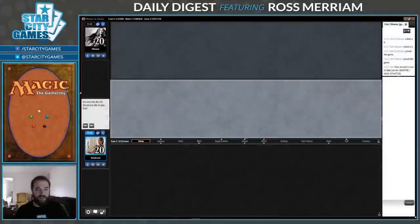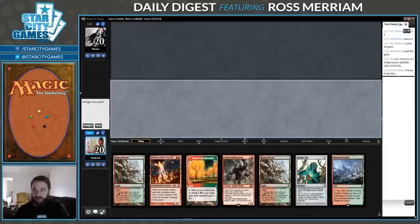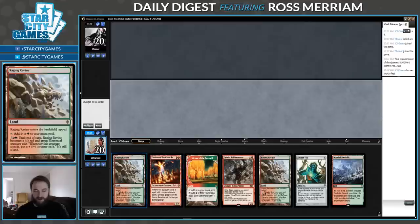Hello, welcome to another Daily Digest video. I'm Ross Miriam. Today I am playing a deck from the recent modern classic that is hard to describe. It's a red-green aggro deck, but the cards are all very strange. So I'm not going to do a whole lot of describing what it is, and I'm just going to play it and hope it goes well.